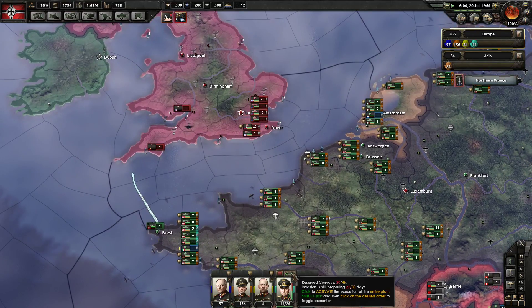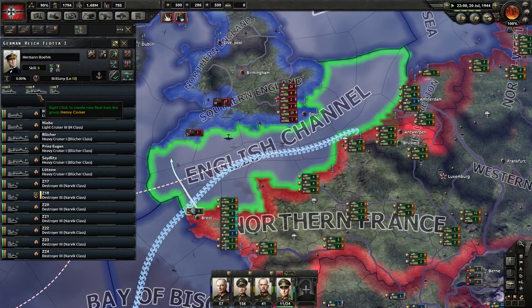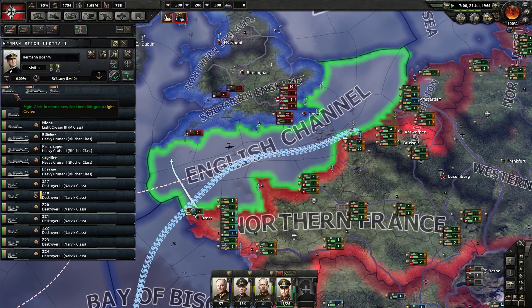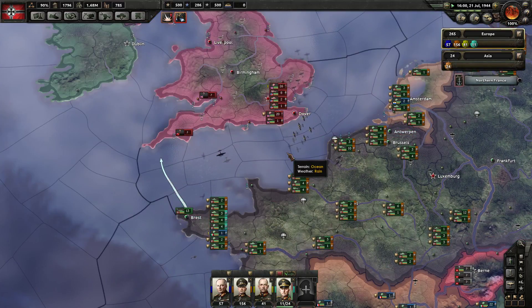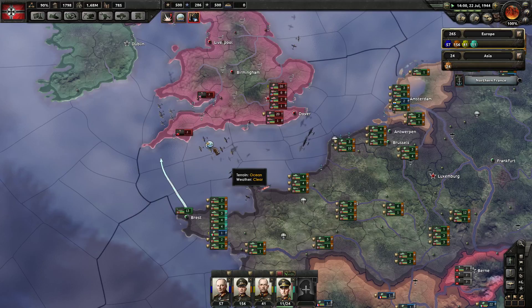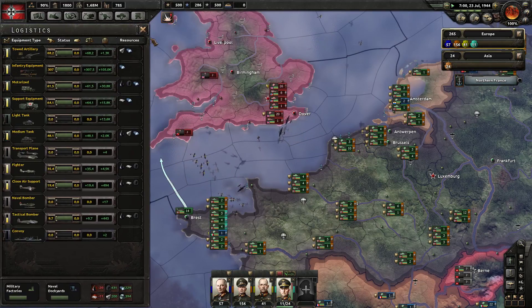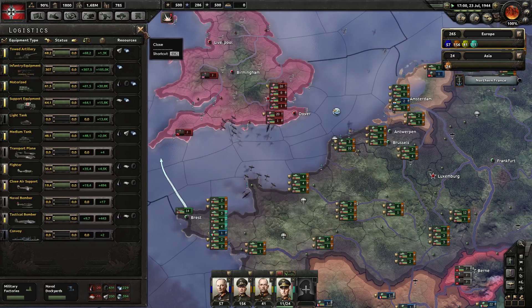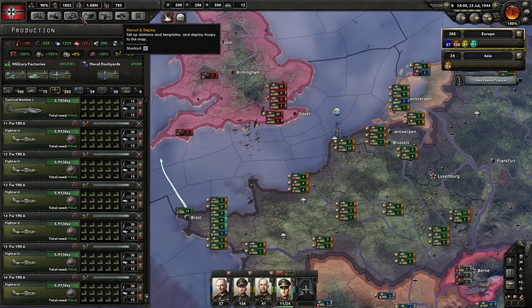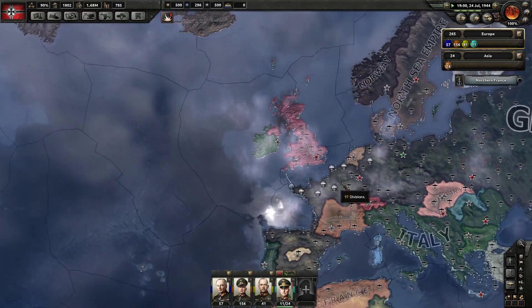We've completely destroyed the enemy fleet — they're gone. We have four heavy cruisers, seven destroyers, and two light cruisers. We might be able to guarantee naval superiority of the channel. This invasion is going to be good. Let's get some convoys. I need aluminum and oil now. Vichy France does not have any more to give me.